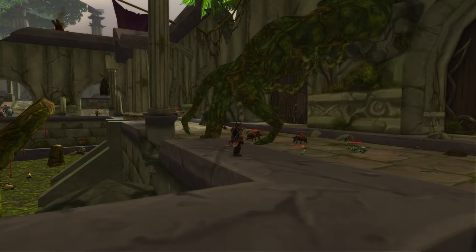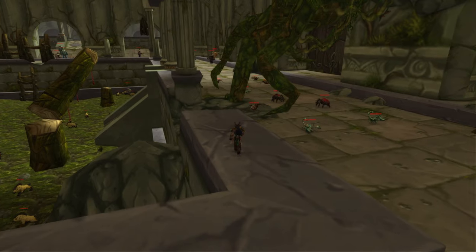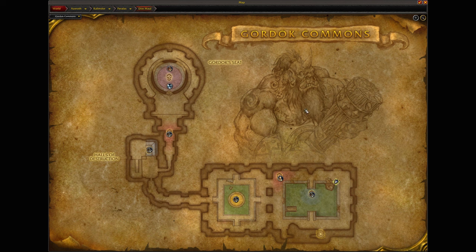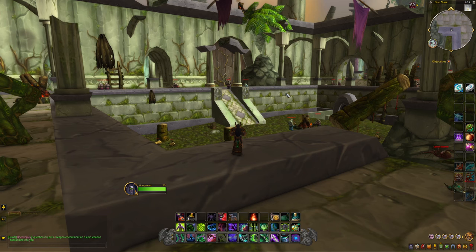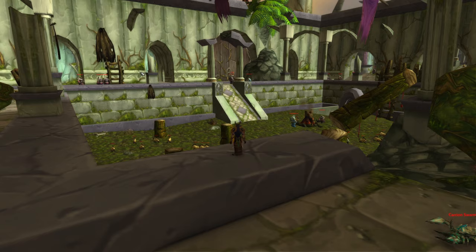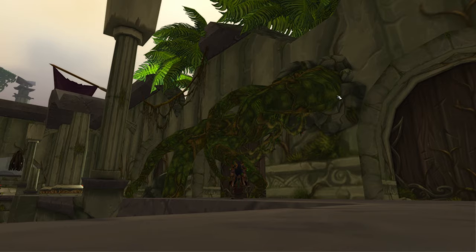Today we're going to be getting over the wall and out of bounds in Dire Maul. In order to perform this glitch, this is the Gordok Commons instance of Dire Maul — so this is the version I'm in right here. There are different versions of Dire Maul and it gets confusing. What you're going to want to do is, after you come and use the instance board over here, walk around to this branch right here.